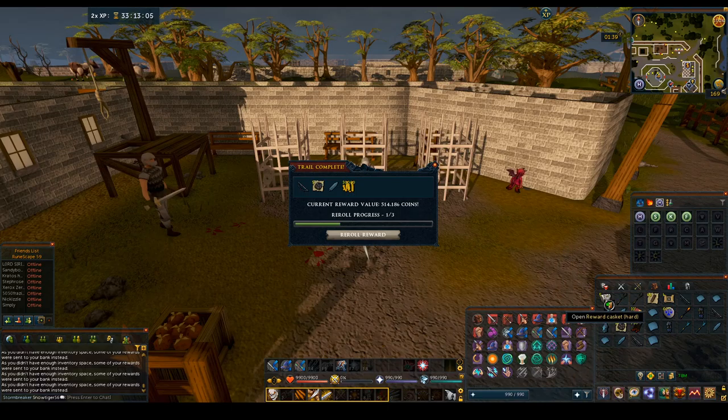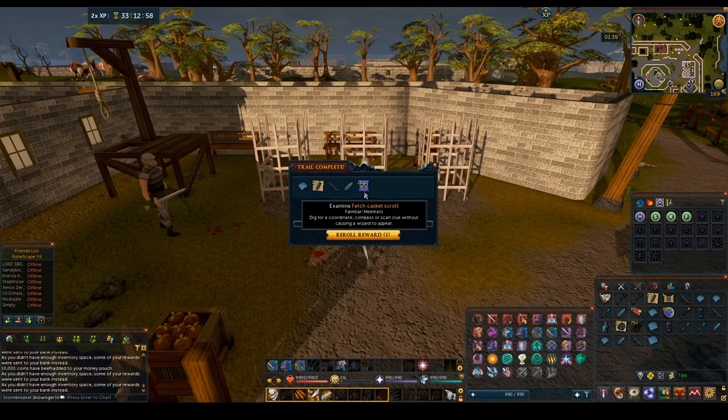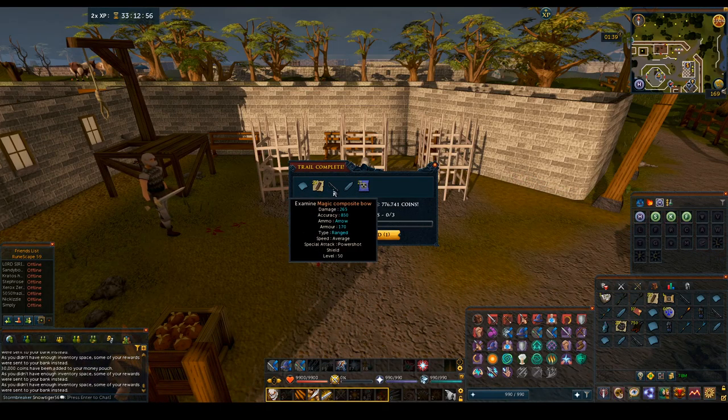That's a re-roll for sure. Re-rolled again. Four skipping tickets — 2.6 mil. That's insane, that's ridiculous. 500k — that's a Fortune component.